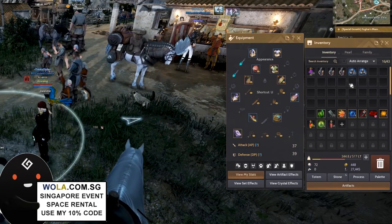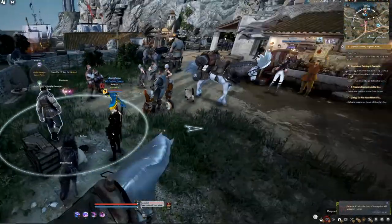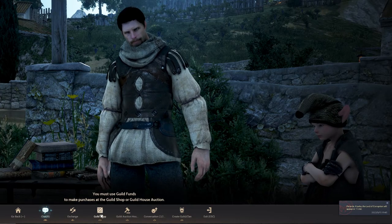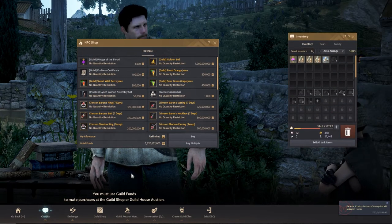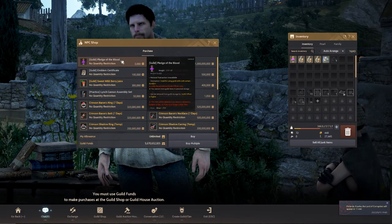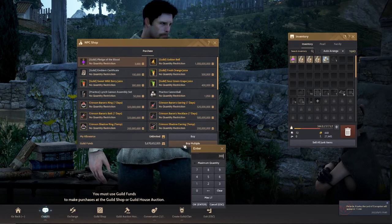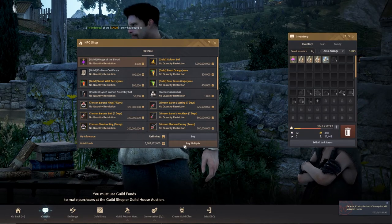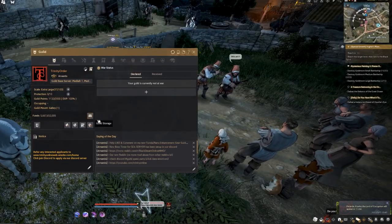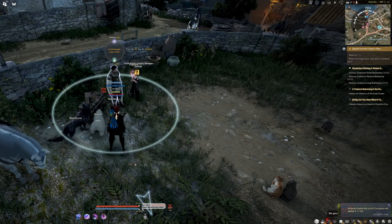Go to the guild manager NPC at Velia — he's just opposite the central market director. Press R to interact with him and go to the guild shop. As you do guild missions you'll have guild funds. For the pledge, you'll need about 300 — click the pledge itself, click 'buy multiple,' and you can buy 300 or more at 1,000 each. Once you've bought the guild pledge, exit, open up your guild storage, and put it in.